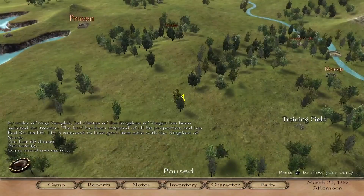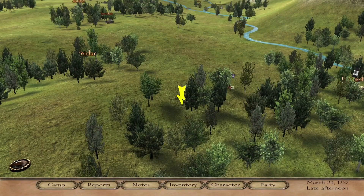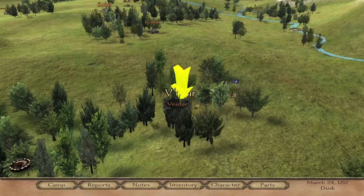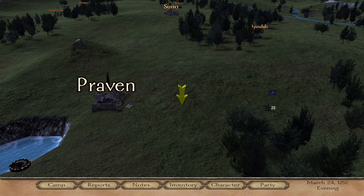We're up to 21 now, so we're going to go over to Praven, which is the capital of this country, and have a look to see if we can find any bandits. Also it's a good idea to keep in mind that you do actually have to feed your troops. It's a good idea to keep an eye on what you've got — I will have fish on me, so that'll be good for a couple of days. But if I was to travel up the country I would very quickly run out.